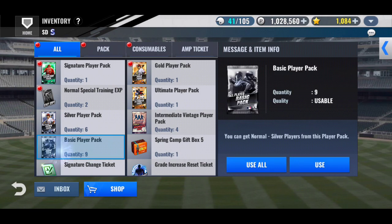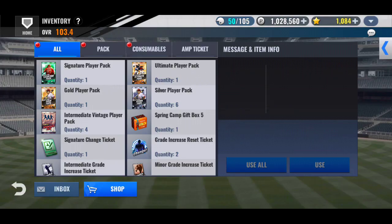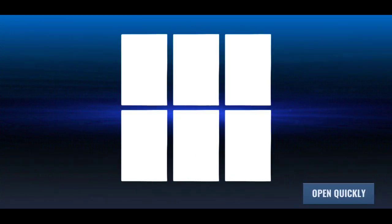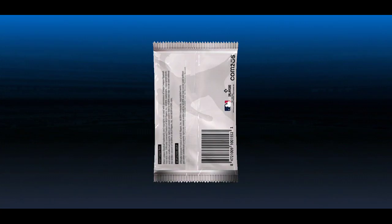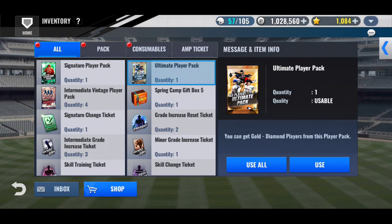I just earned 6,000 points, hoping I can land a Padre. As of right now, I don't think I'm planning on spending any money on the Quarterlies that are coming up. If I did somehow land a Padre, I think I would get the grade increase. But otherwise, I think I'm planning to pass this time around.